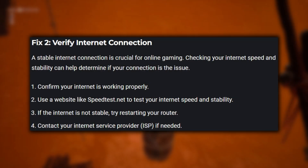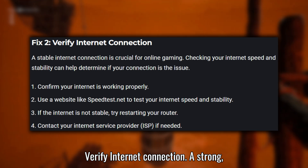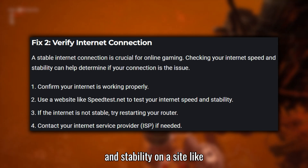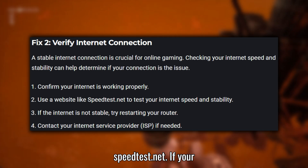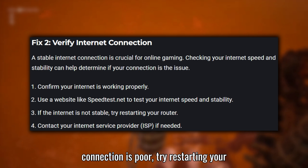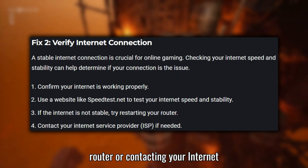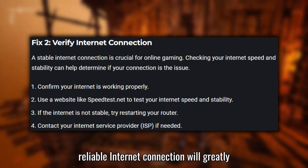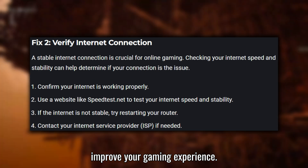Fix 2: Verify Internet Connection. A strong, stable internet connection is crucial for online gaming. Test your internet speed and stability on a site like speedtest.net. If your connection is poor, try restarting your router or contacting your internet service provider for assistance. A reliable internet connection will greatly improve your gaming experience.